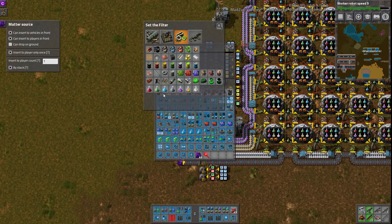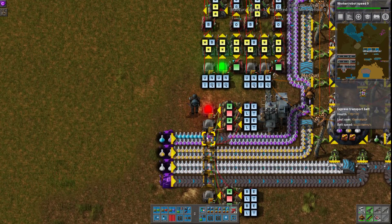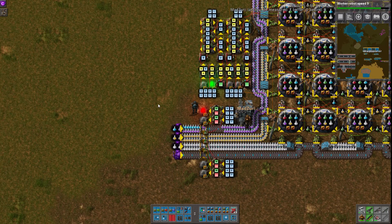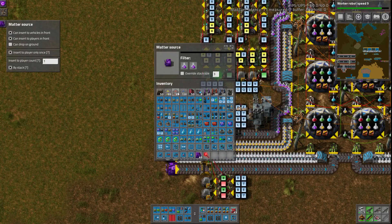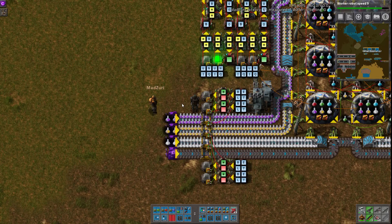If we just change one of these to anything that's not purple, essentially, it will shut off this thing, and this way it does not contaminate your belts with packs that shouldn't be here. The indicator light turns on, and you should notice that your research is stopped, or the belts are going empty. So you fix the input problem by switching this back over, and then you clean up the line, and it should start working again.